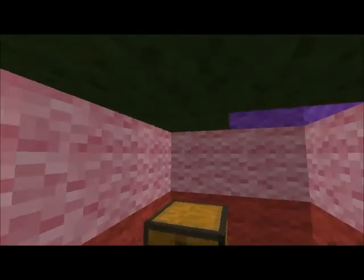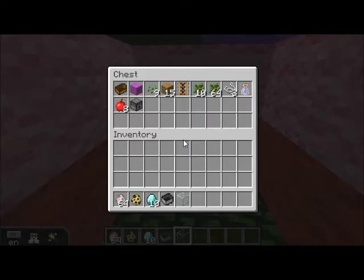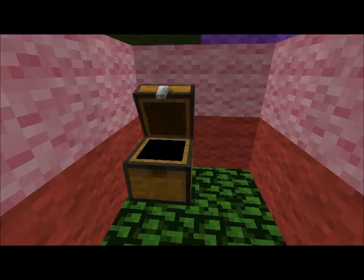And inside, we have a chest that has boats, wool, and other things.